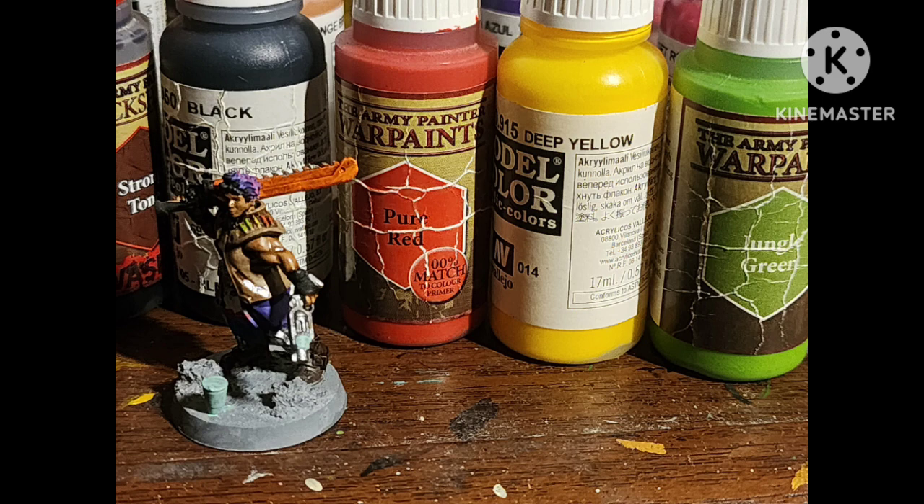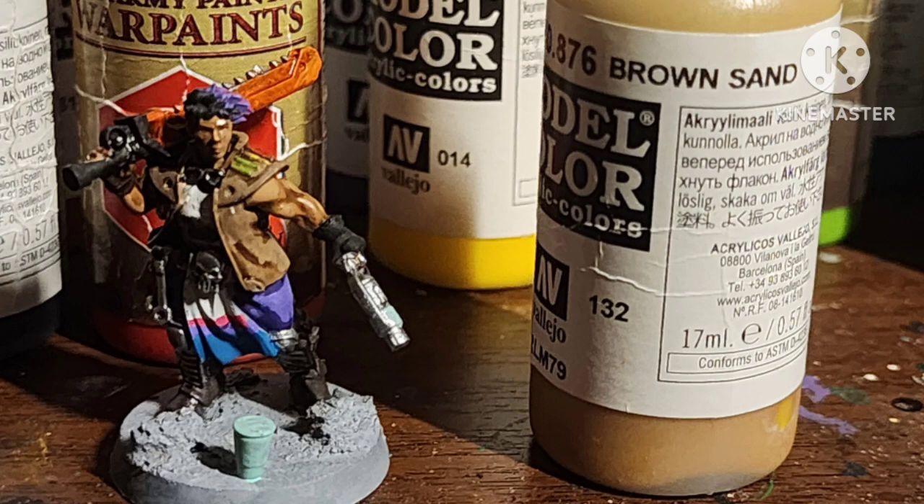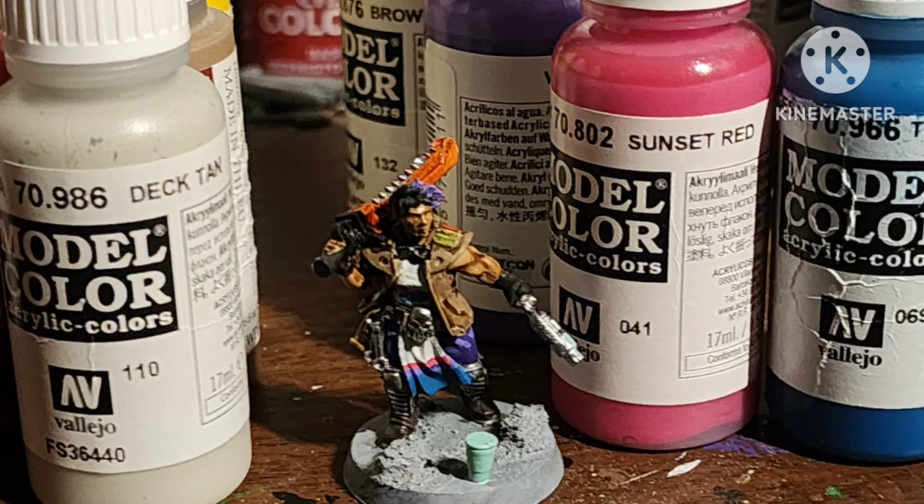I painted the lines on her shoulder pad with Pure Red and Jungle Green by Army Painter, and Deep Yellow by Vallejo, because Taco Bell used to be very colorful like most places. I highlighted her skin with Brown Sand by Vallejo. And then we do the inevitable Taco Bell reference of the old 90s designs.